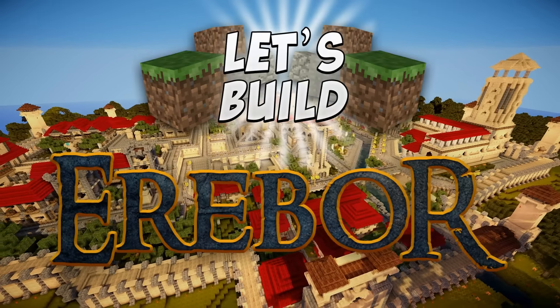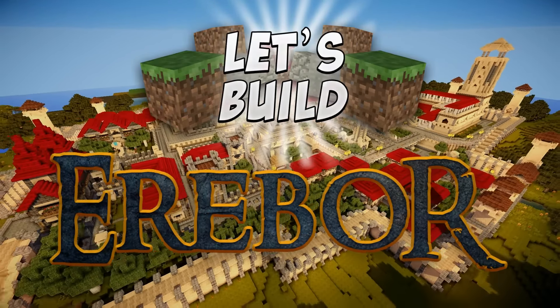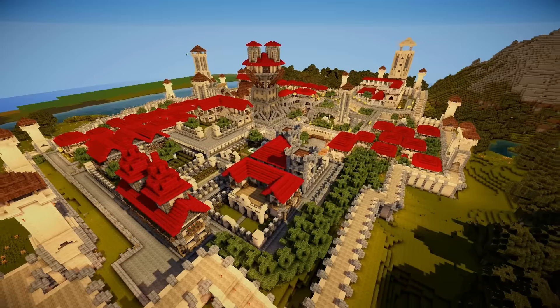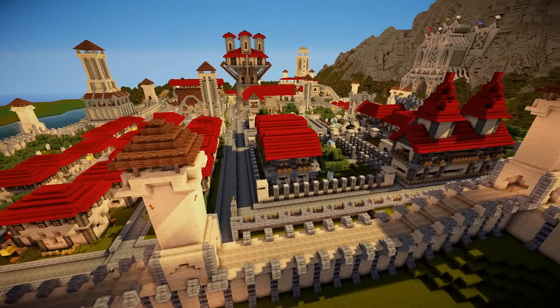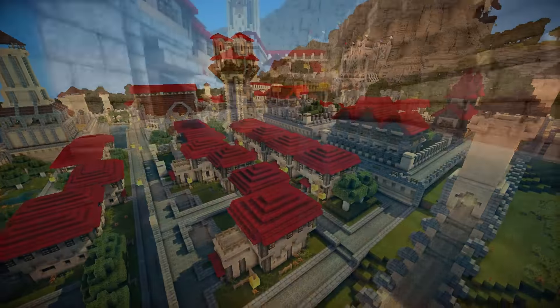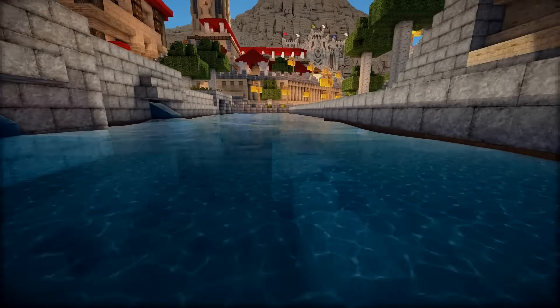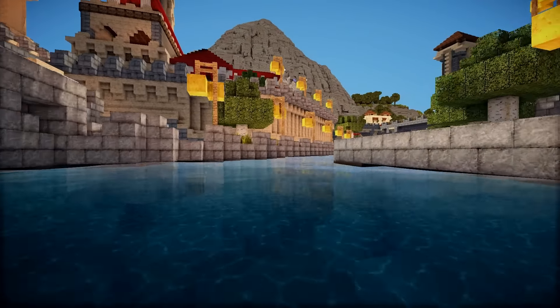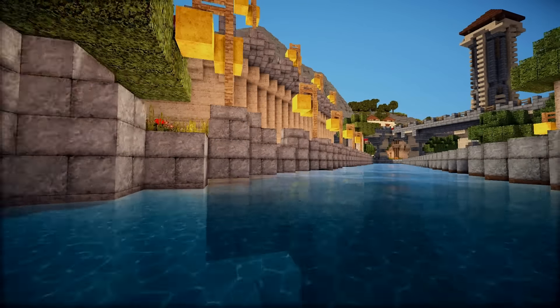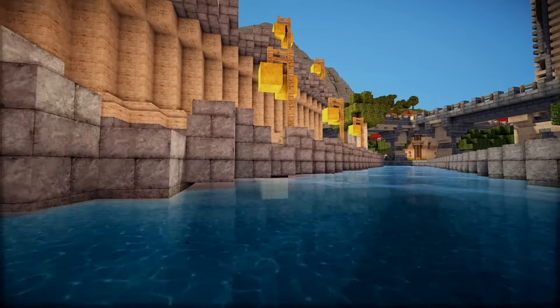Hey guys, welcome back to Let's Build Erebor. It's been a while since we've been back to the Dwarven Fortress, to that mountain citadel. But as you can see here, as we fly by Dale, we've got a lot to do still. The town's complete and the forest around it is completely finished. But we're leaving Dale and going inside the mountain itself. We're going to start building Erebor.